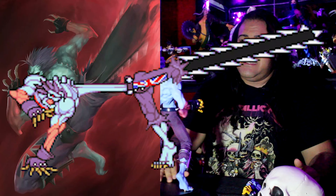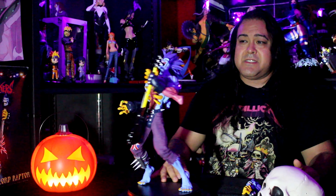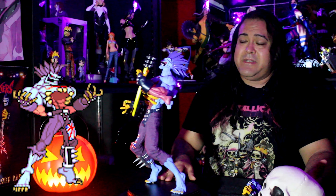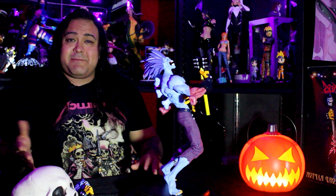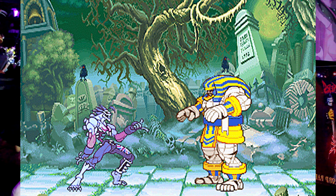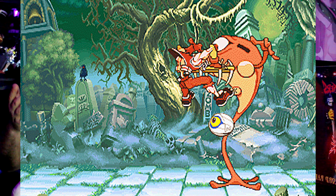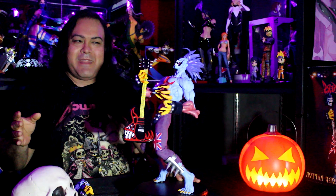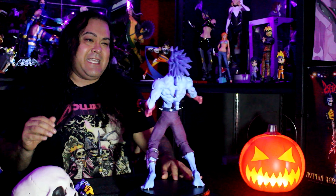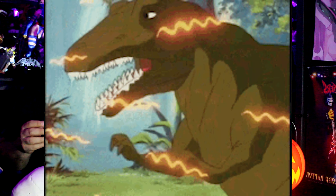This dude could take his leg and turn it into a chainsaw or buzzsaw, pull out his bones and extend them into huge spears and spikes, and utilize electricity to shock his opponent. His special move was kind of weird — he would turn you into a basketball and then dunk you. Darkstalkers was a fighting game that wasn't really meant to be taken seriously because all the characters had some kind of crazy out-of-this-world moves.